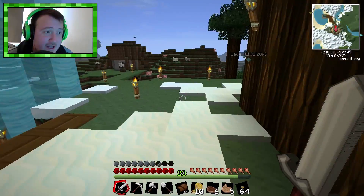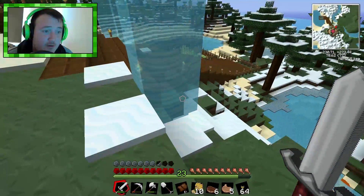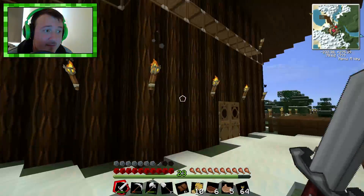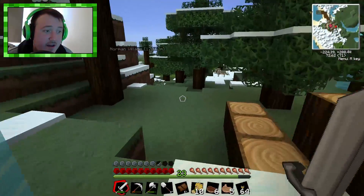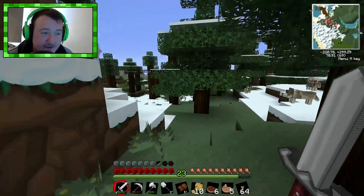Alright, so we've got our saddle. We've got wheat — I know wheat is one of the things that calms horses. And I fixed up all the waterfalls and I made them come over the edge, so it's a lot better. There's no mess. So we'll head on over and try to find ourselves a horse to tame. And apples, I believe, instantly calm them, and I know wheat doesn't.